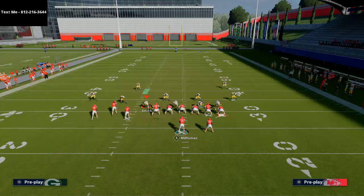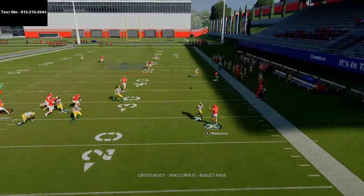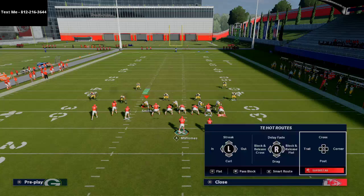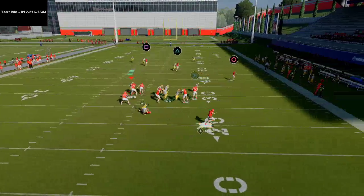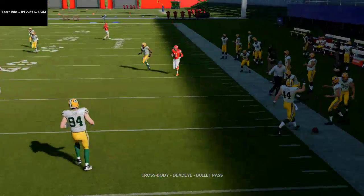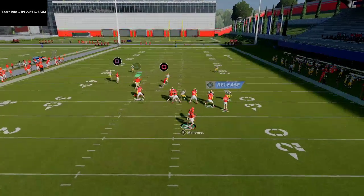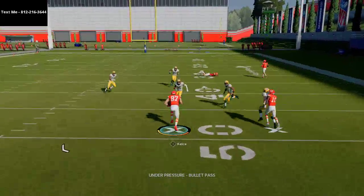If you want a quick snap, all you have to do is put the tight end on the delay fade and then literally just roll out until you get chased. Once you get chased, just throw it up. If you have a good quarterback like Mahomes, Brett Favre, or Aaron Rodgers, this is going to work really really well. What I like to do is sit here for a second, make them think I'm going to run that route concept, and then just roll out. You don't want to send the tight end on the route until you notice the guy that's manned up on the tight end is going to chase you — right at that point, throw it and you're rolling.